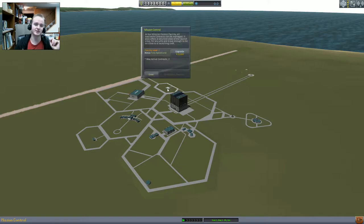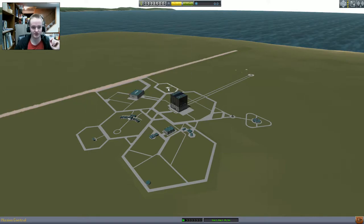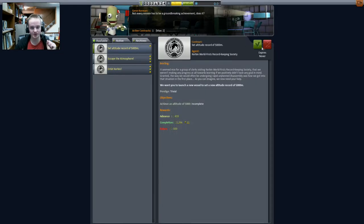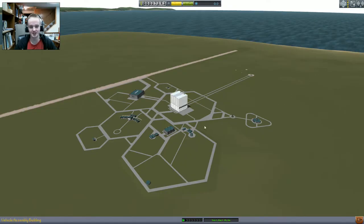Research and development. Oh, that's what I was looking for right there. Tracking station upgrade required for flight planning. Launch a new vessel — sure, I'll do that. Set altitude record — and I'll do that. That's good enough. This is going to be quite interesting.